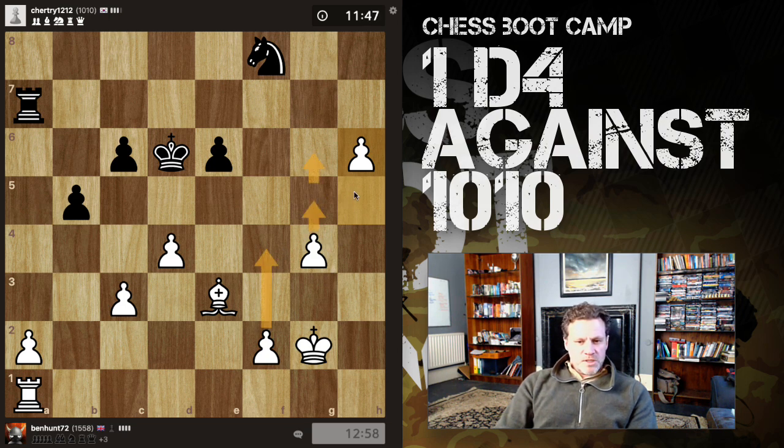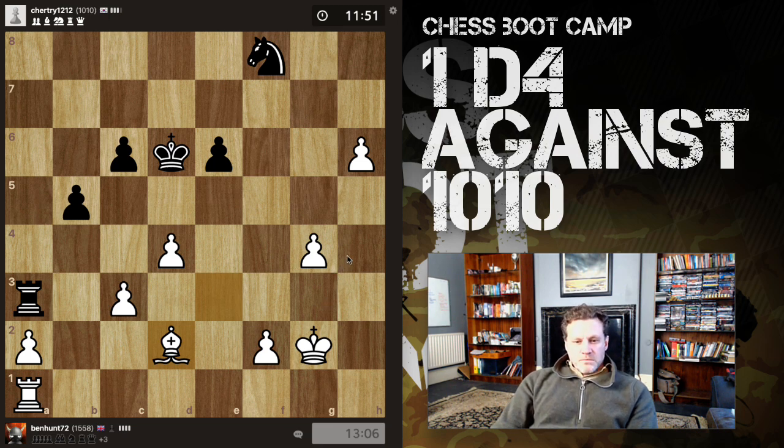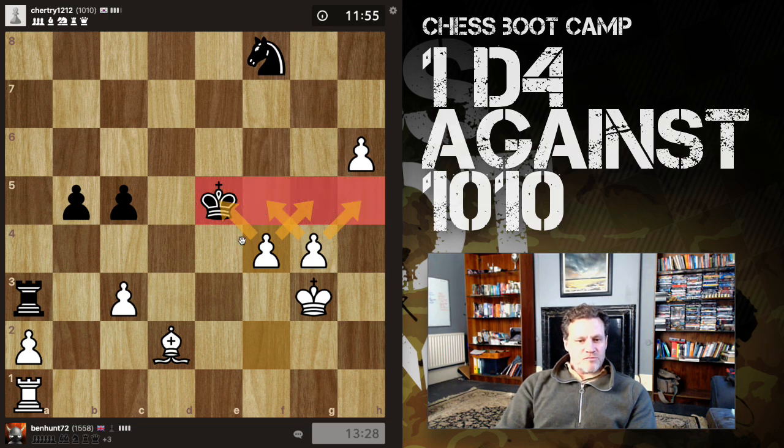f4, g5, g6 — something like that — king up, just defend. Okay, we're at pawns, so let's trade off. Got this — notice this pawn's now pinned. If that, I can't take — that's my concern. Wrong move I think. Okay, let's play a4 with check.